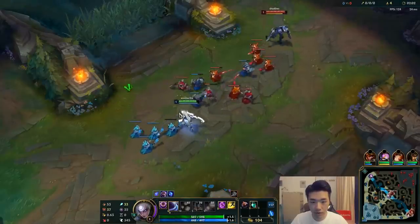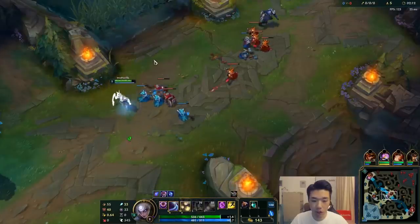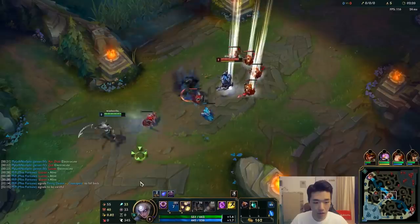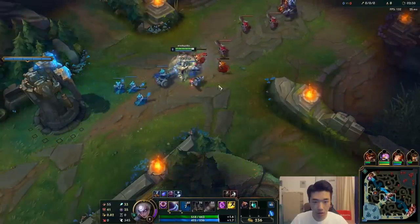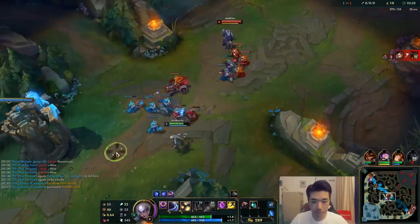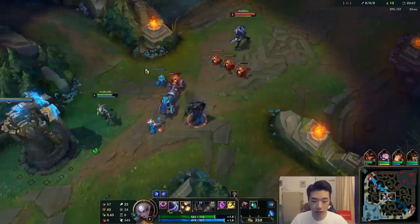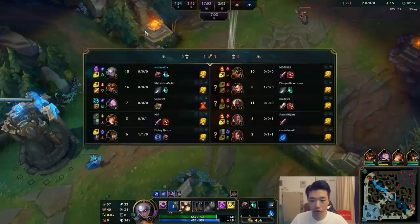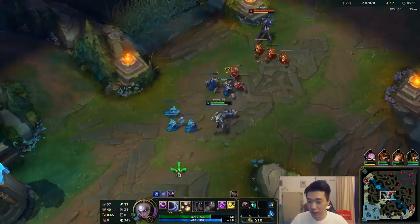Damn, that hit me. I think because we have Teleport we're going to be in pretty good shape for the most part, because we just teleport once our potions are used. His shadows are very scary — they do a lot of damage, especially if he lands the full combo. But for now it looks like we're out farming. I just hope Kennen stays alive. If Renekton gets fed, it's going to be very difficult for us.